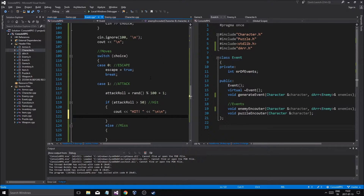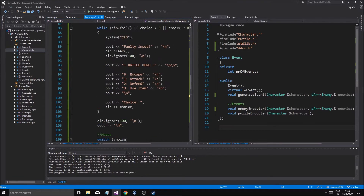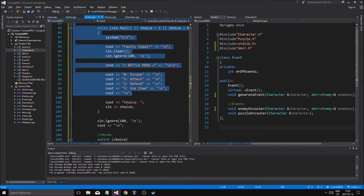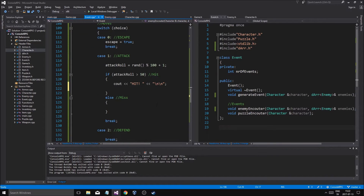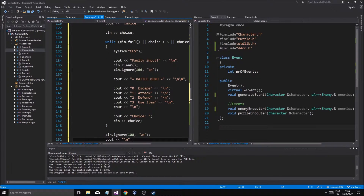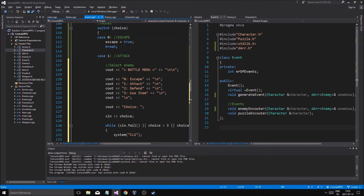I'm going to have to choose which enemy, and for that we're going to have to copy-paste this whole cin fail thing — that's going to be kind of annoying, it's going to be kind of big, but we have to do it. So the first thing we're going to do is select enemy, and that's going to be this whole thing. Basically here it's just going to say 'select enemy', and then here we're going to have a little for loop.